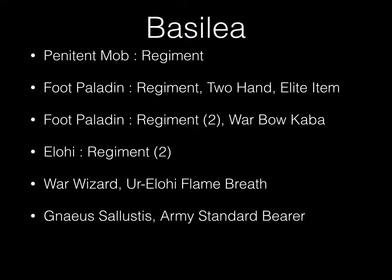The Basilia list was as follows: a Penitent Mob regiment, a Foot Paladin regiment with two-hand upgrade and elite item, two regiments of Foot Paladin — one with the War Bow of Kaba — two regiments of Elohi, one War Wizard, one Ur-Elohi with the flame breath item (something of the dragon kind), Nyas Sallustis who is a special character for the Basilia, and then an Army Standard Bearer.